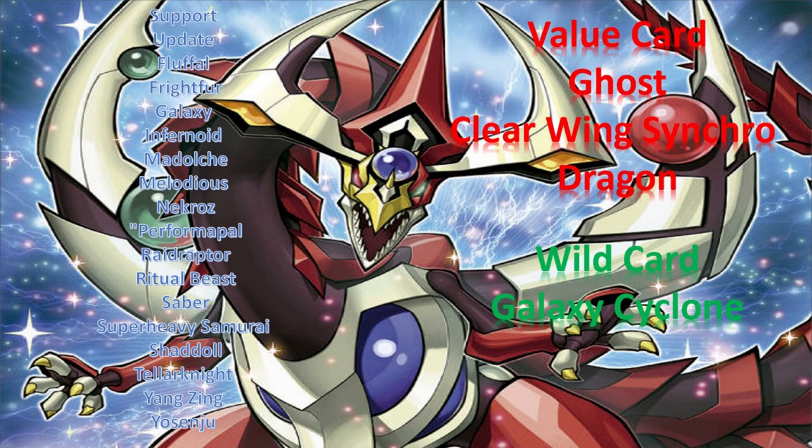The value card of this set — and this would be the last Ghost card ever printed in a core set — is Ghost Clearwing Synchro Dragon. And finally, the wild card would be Galaxy Cyclone.